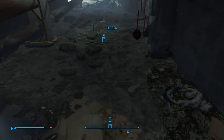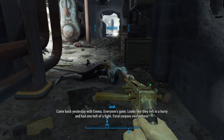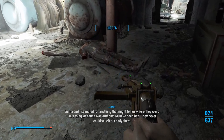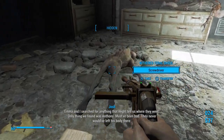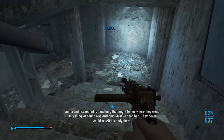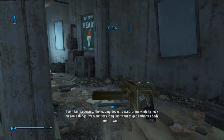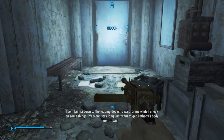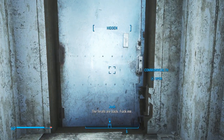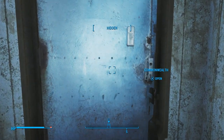I came back yesterday with Emma. Everyone's gone - looks like they left in a hurry and had one hell of a fight. Feral corpses everywhere. Emma and I searched for anything that might tell us where they went. Only thing we found was Anthony - must have been bad, they never would have left his body there. I set Emma down to the loading dock to wait for me while I check on something. We won't stay long - I just want to get Anthony's body in. Wait - ferals are back. Dumb decision on that guy.